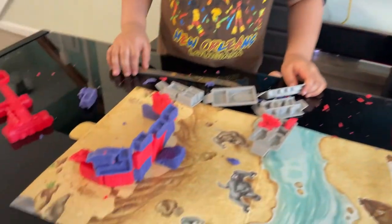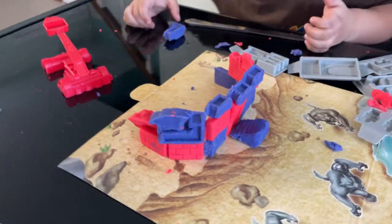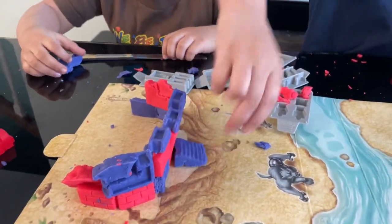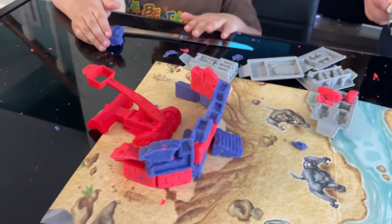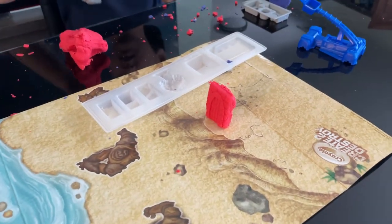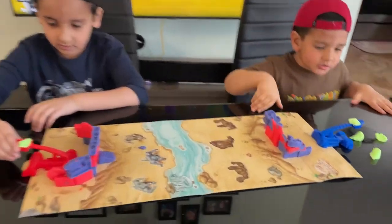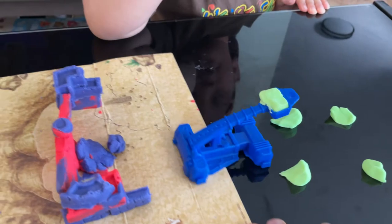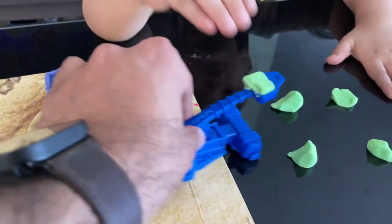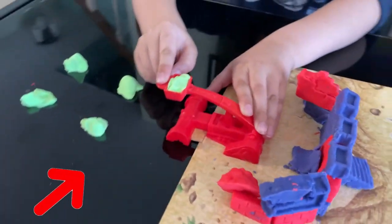Looks like we have one castle all done! Look at that — we have the walls covered all over the place. There are stairs and it's all protected. Now we're gonna build Adam Han's side. We're using green sand as ammunition. Adam and Daniel have five turns each. Daniel is getting really frustrated. Here's Adam Han's castle — look at all this construction! He's gonna launch an attack!